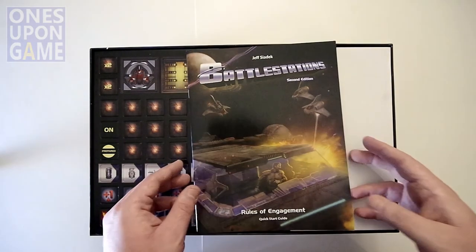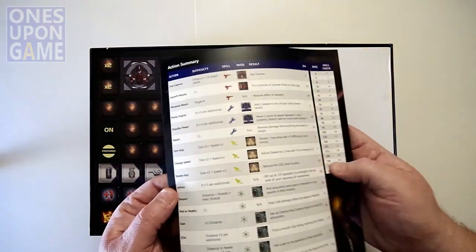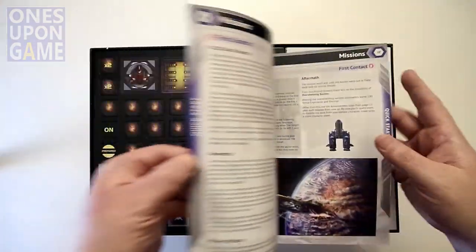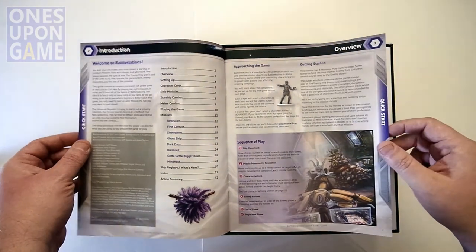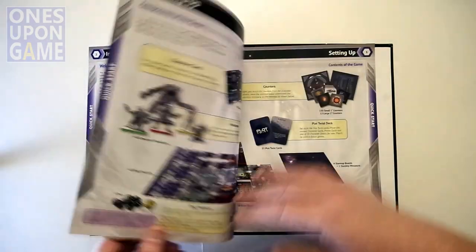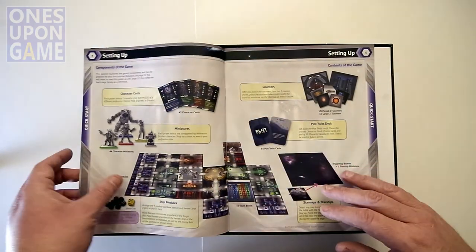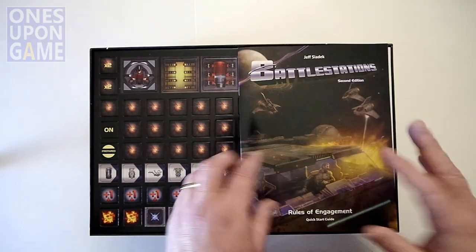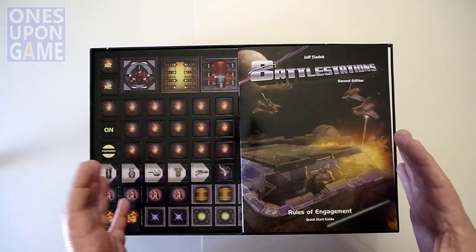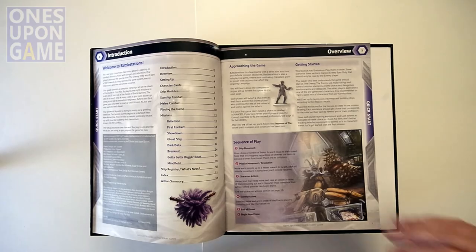Let's start it off, as we usually do, with the rule book. This is the Rules of Engagement, a quick start guide — glossy paper, 32 pages — so very much a quick start guide to get you right into it. Beautiful full-color artwork. I love when they have a setup guide. I also love that they did not feel the need to make the rule book oversized like a lot of games are doing now — you get a square box, you get a big square rule book. Pain in the butt. This does not have that, fortunately. It's a standard-sized book.